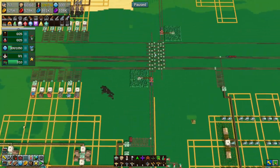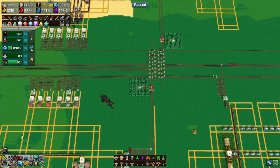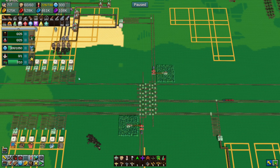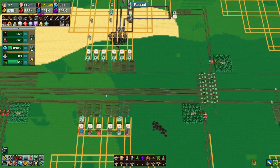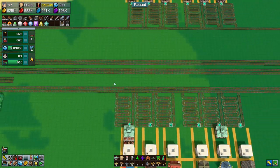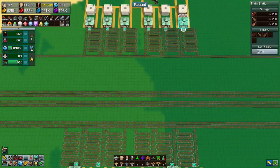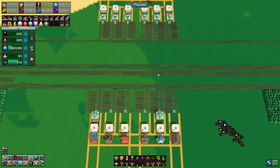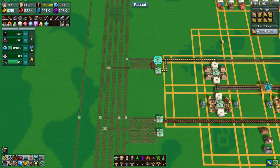Also, potentially moving these connections to here means we can move this town to the center, so we don't have to worry about the sale area doing anything weird. This is the transaction for cooked food — cook food comes from town four, that's right.